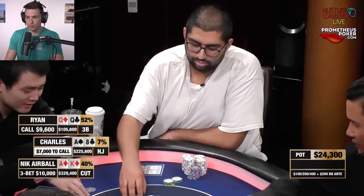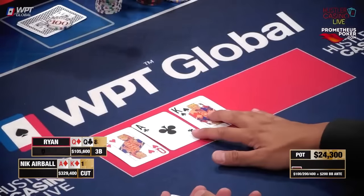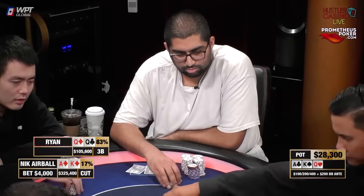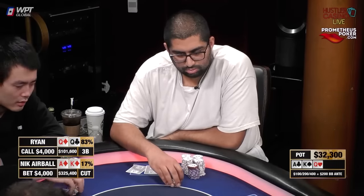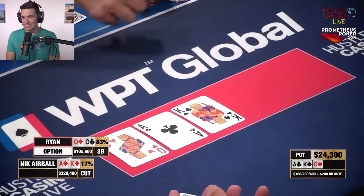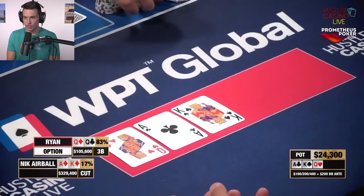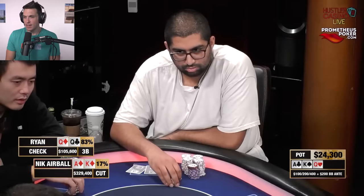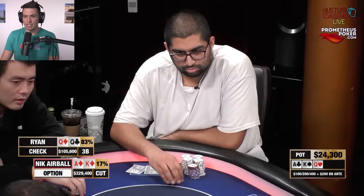Action back over to Charles with Ace-8 offsuit — this is not the kind of hand you're looking to play a multi-way pot with, and he gets out of the way. The flop comes Ace-King-Queen, a disaster flop for Nick Airball flopping top two, but he's up against a set. Feldman now with the set checks it over, and Airball has to decide how he wants to play this. Typically, these Broadway-type flops call for small bet sizes at low frequencies, looking to barrel and set up for a river all-in.